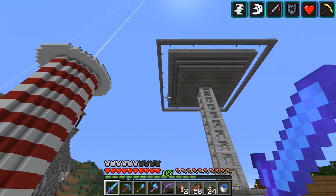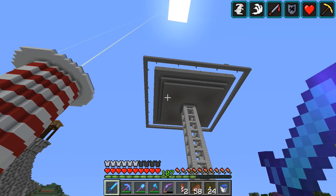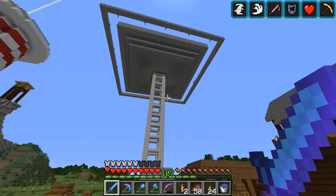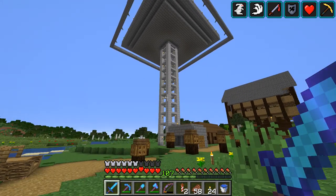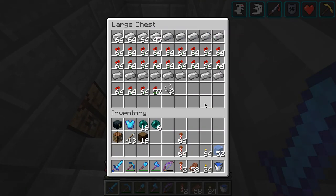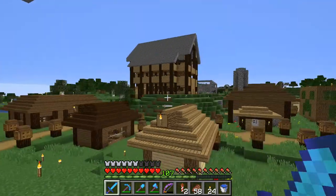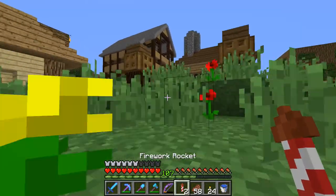The zombie died. I think what happened is that cats spawn in villages and attack zombies that are threatening the village, or if a zombie is wearing an iron hat the hat will break in sunlight and the zombie will burn to death. Either way, the zombie died, but this thing still produces iron very slowly — about two or three golems per day. We don't need tons of iron since we're kind of in the end game here, but we do need a steady supply for beacons and minecarts.